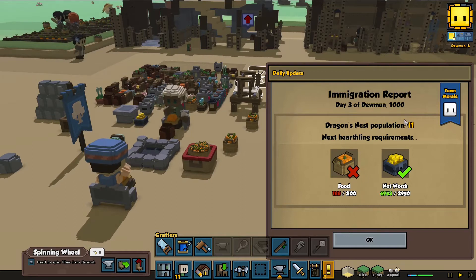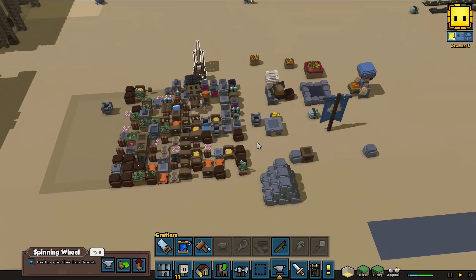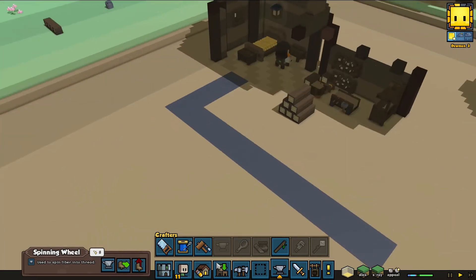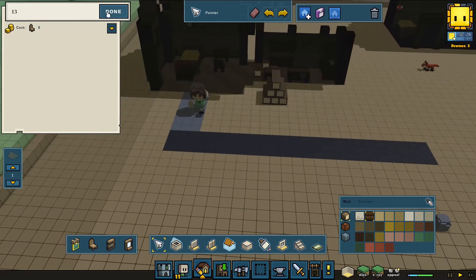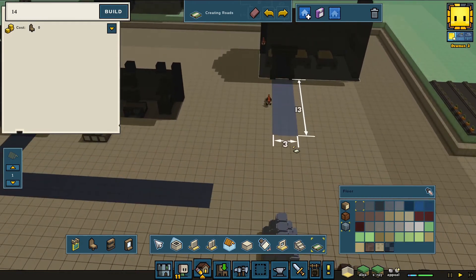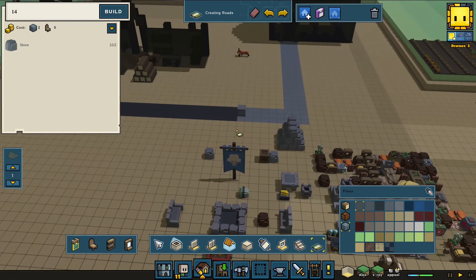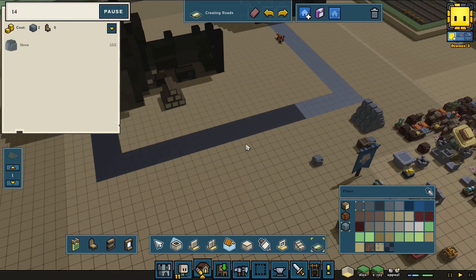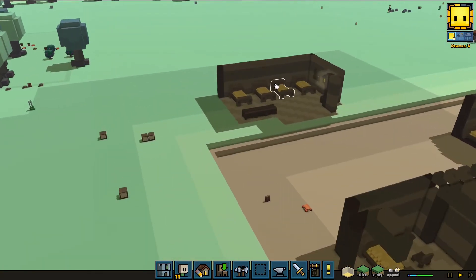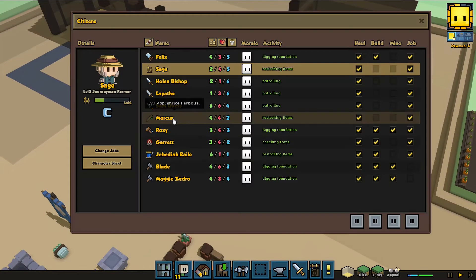Daily update: we cannot get another hearthling because we don't have enough food, and I'm not entirely sure if we really don't have enough food or if it just hasn't been moved to where it's supposed to be. This part of the road is done — time to go make some more. New building project, since that's how we're doing things right now. They're so much lighter than what they will be, which is kind of concerning, but we'll make it work.